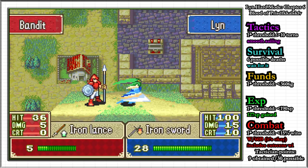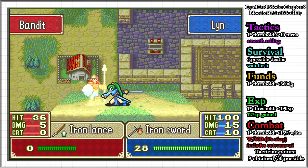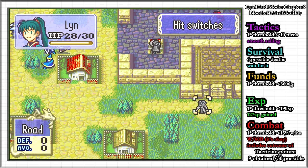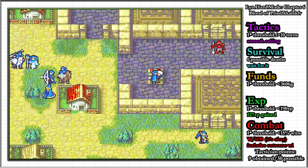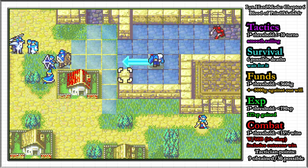Since I didn't plan this far ahead and I don't want to replay all of the previous chapters, I suppose this is something to leave to future optimization. In either case, this 5,000 gold is guaranteed to push us up to at least 2 star funds, which fortunately is not enough to gain a tactician point, so it doesn't really matter that much.